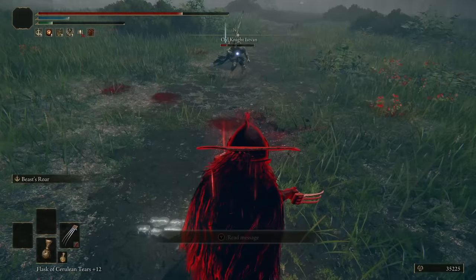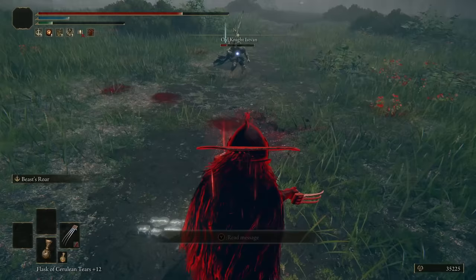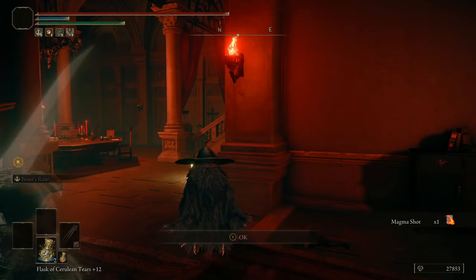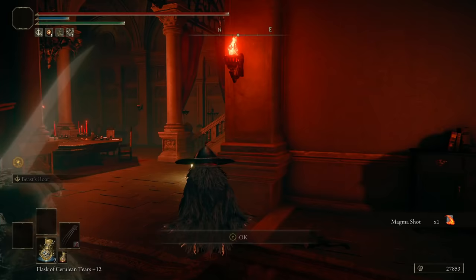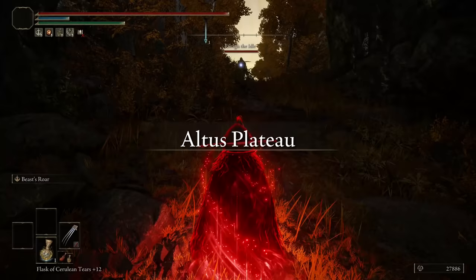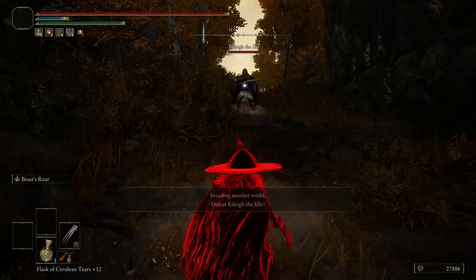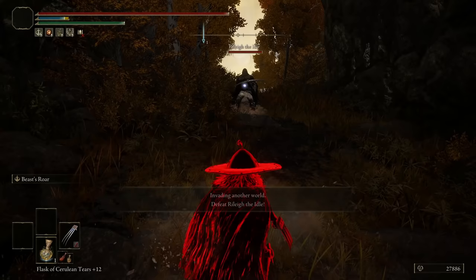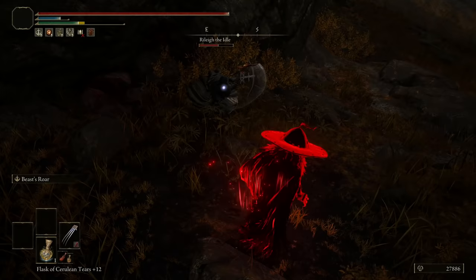I gotta do the two assassination quests first. I was scared I had to do the one in Hustler. Good luck dodging all this. Wait — it's actually Volcano Manor free runback, which is decent. Magma shot, rest, and here's this guy — pop pop. Now you're scared.